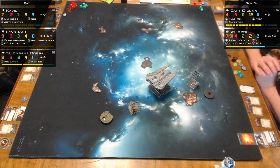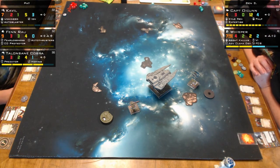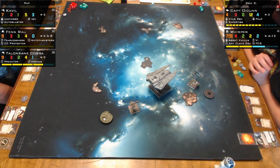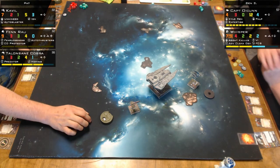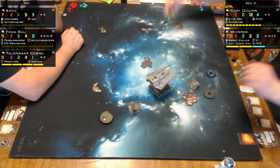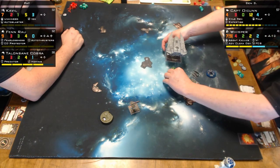Predator and Lone Wolf is a pretty powerful combination, but they're both EPTs. Oh dear God, you could do it on an A-Wing — A-Wing Test Pilot allows you to run two EPTs. That would be evil! Is Lone Wolf any good? Expertise. Oh yeah.